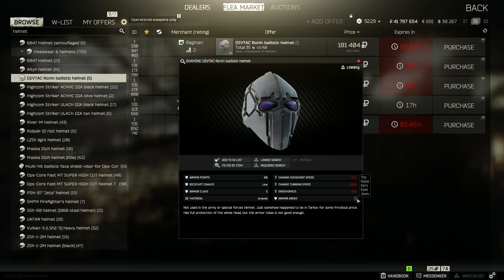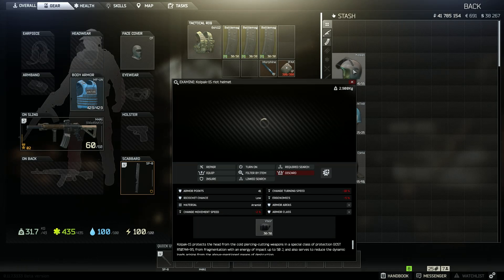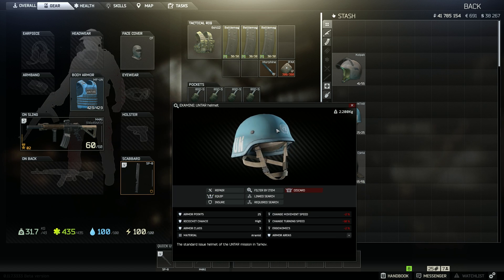Now if you're wondering why certain helmets in the game were just left out of this lineup, it's because they're simply not worth using, except to have a laugh or if required by a quest. The DevTak Ronin Mask looks really cool and offers full level 3 armor around your head with no vision loss, but it's absurdly overpriced at like 150,000 or more rubles. The Kolpak and the other Riot helmet are both level 2 armor, making them pretty much useless, and their face shield is also level 2. The UN helmet is statistically the same as the 6B47, but it's painted bright blue and it's going to give you away really easily.